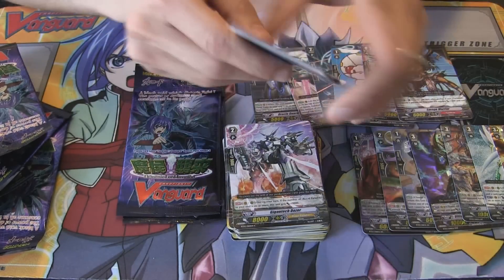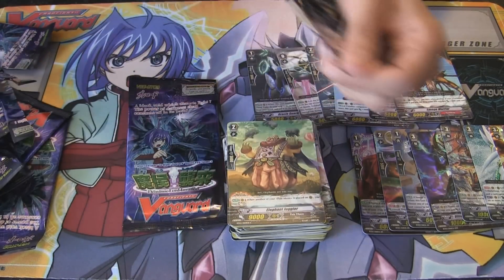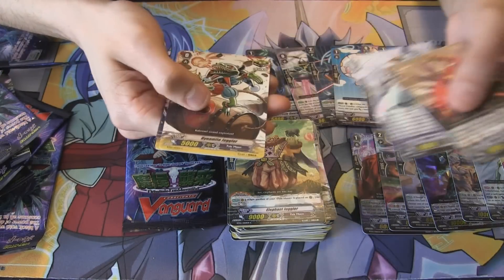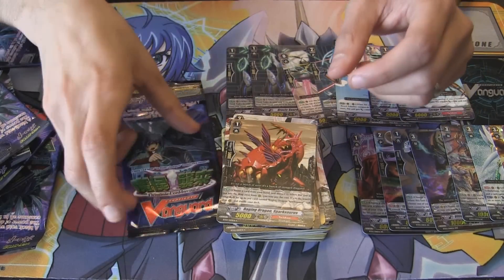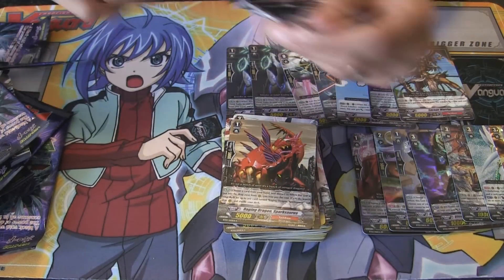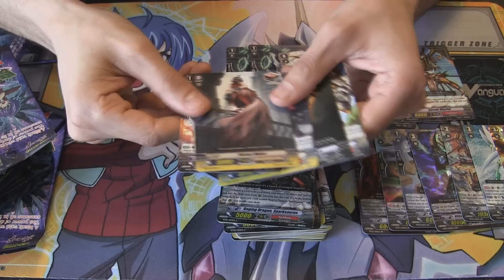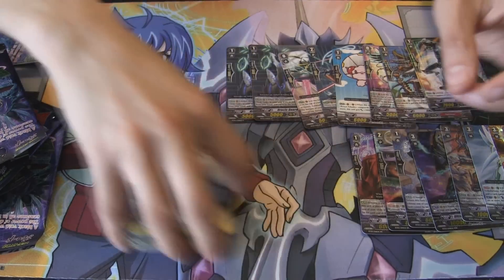Alright, finally we have a rare — Savage Warrior, Tachikaze, Grade 1. Two packs to go. Not that it really matters, because I think you've probably doubled your money already from what you've paid. And another Oracle Guardian Blue Eye — it's not too often you get doubles of a rare in a box. And our last pack — let's see what we get. Death Army Guy, Grade 1, to go with the Grade 2. Awesome.